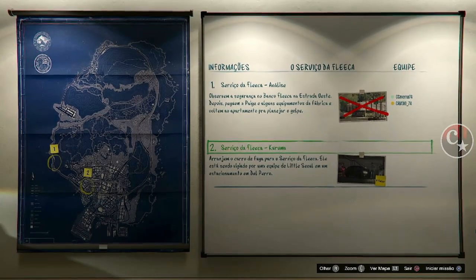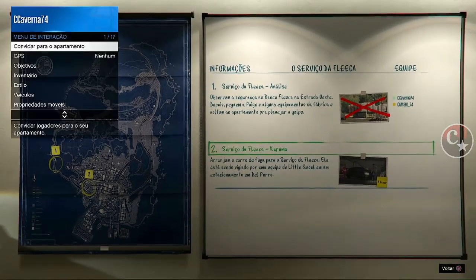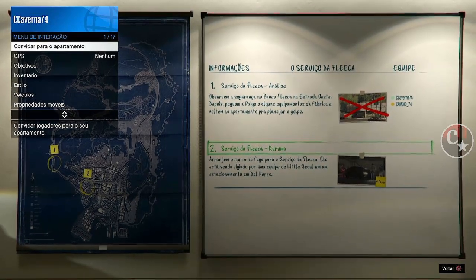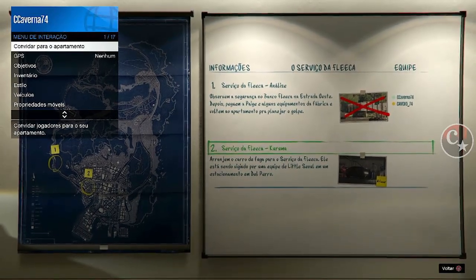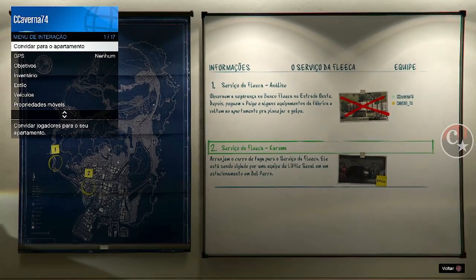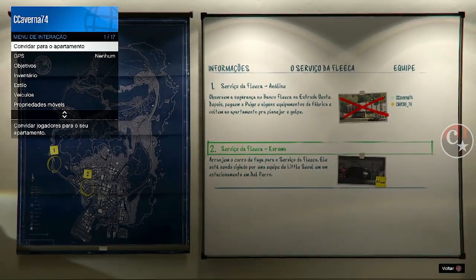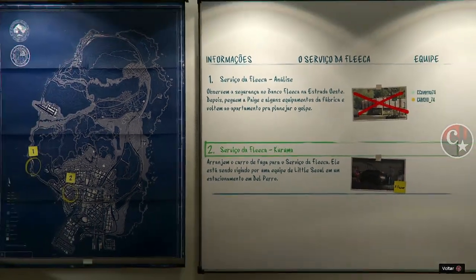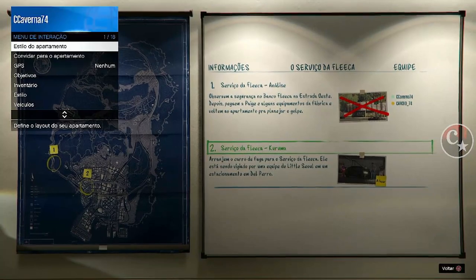Então, Triângulo. Aperta o menu de interação. Está aí, já apareceu. Agora, com o analógico esquerdo, a gente vai colocar para frente para o personagem sair da sala. Olha só — coloque para frente e o personagem vai sair.